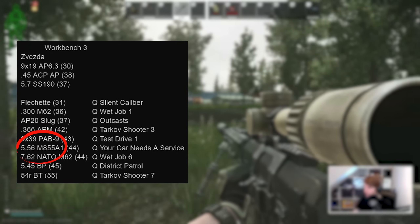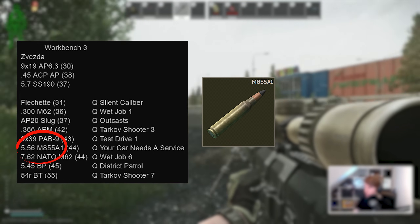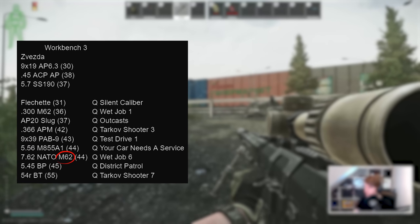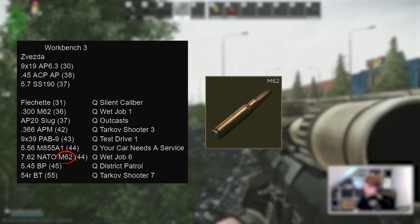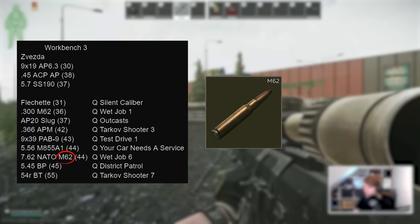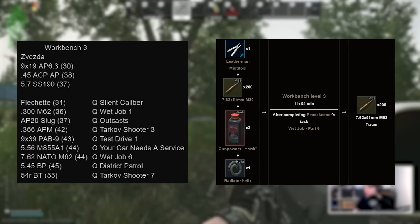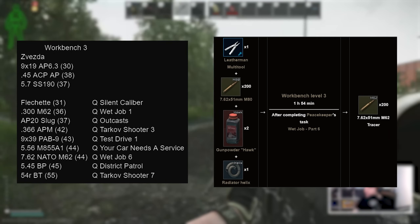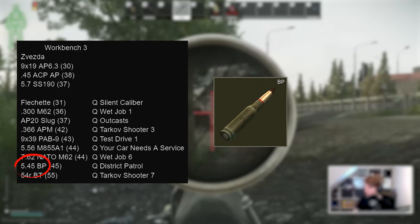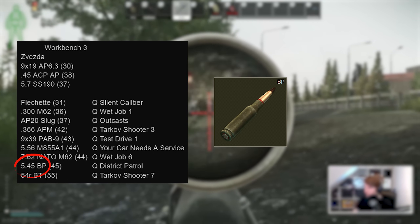M855A1 is still here on Workbench 3 with 44 pen after completing Your Card Needs a Service — a bit of a painful quest, but nonetheless worth doing for the staple PvP bullet for 5.56 weapons. 762 NATO M62 is still possible to get but having been removed from Peacekeeper 4, it effectively took the place of the old M61 craft here in the workbench, requiring Wet Job 6 to be completed first. This is another just-under-2-hour craft that now gives 200 rounds, which is fairly generous.